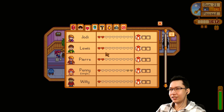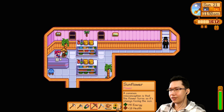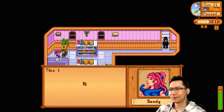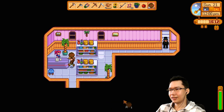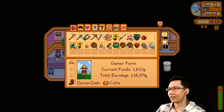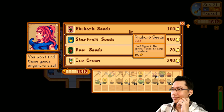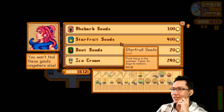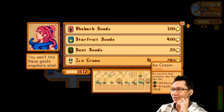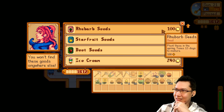Is she on our relationships panel? Yes she is, so have a sunflower — she loved it. Now let's look around: rhubarb seeds plant in spring, beet seeds plant in fall — she sells out-of-season stuff. And ice cream! This is weird stuff to sell.